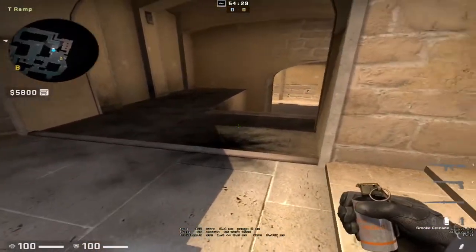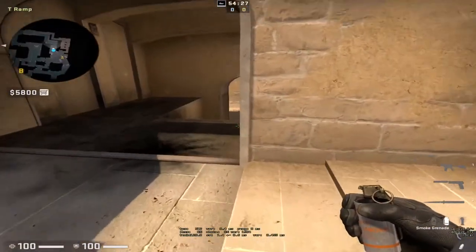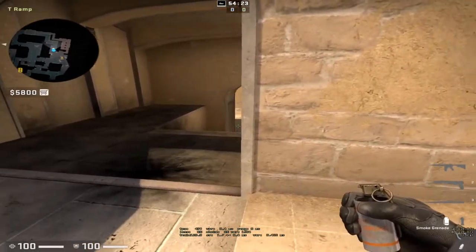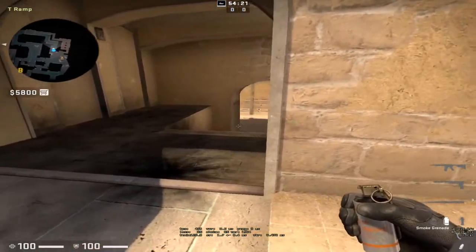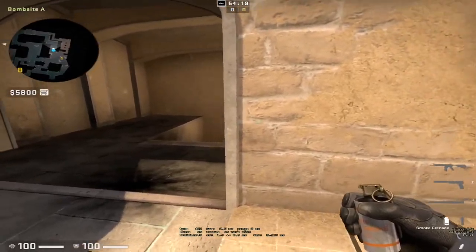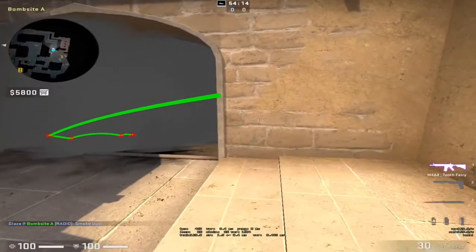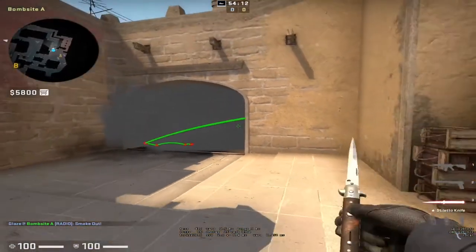If you don't fancy that risky position, with the molotov and flash combo you can just come up and jiggle on this corner with a smoke in your hand. As soon as you see someone peek around the corner, you can throw the smoke — that will stop them from getting any more information or pushing anymore.